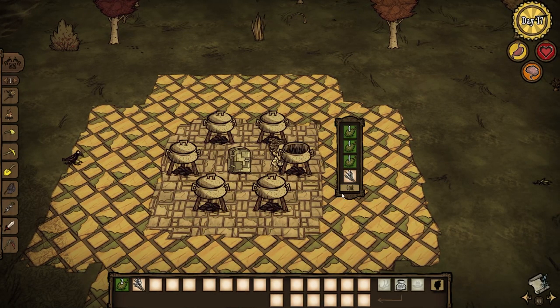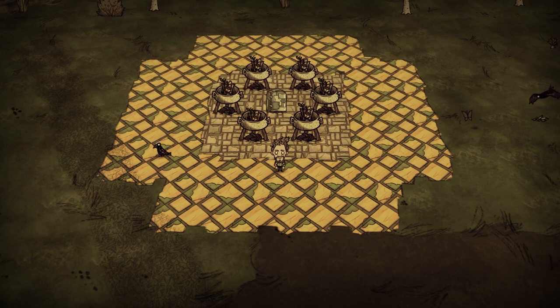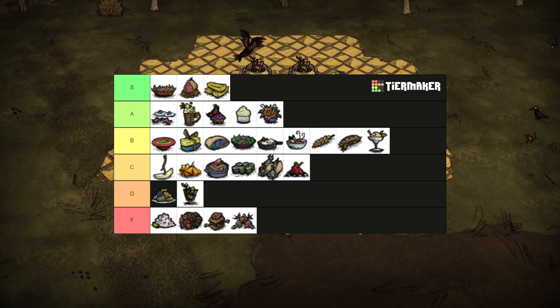This dish takes 3 different types of fruit in the same pot, or some durians. It's fruit medley. For all the effort it takes to grow 3 different kinds of fruit, I really don't see the value in it. Healing for 20 health and restoring 25 hunger and 5 sanity. There are better uses for fruits that aren't a total disappointment. D tier.